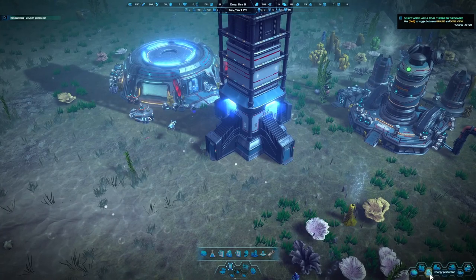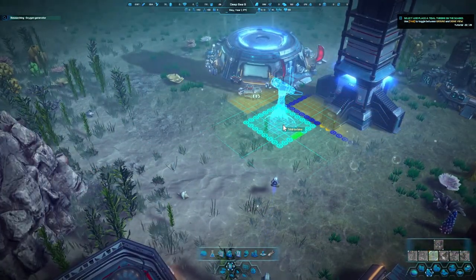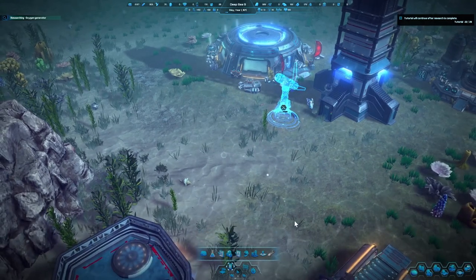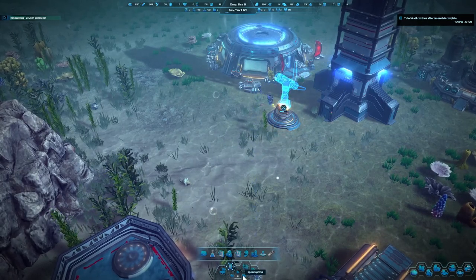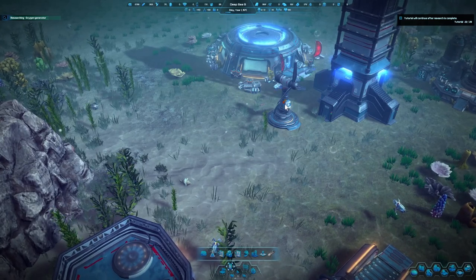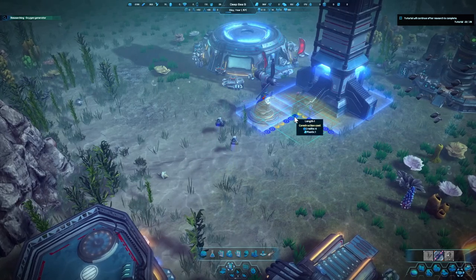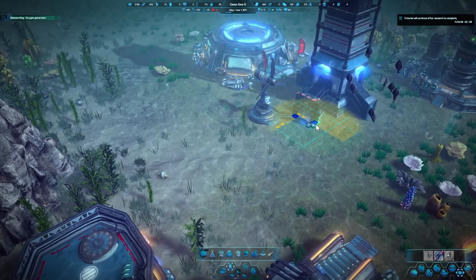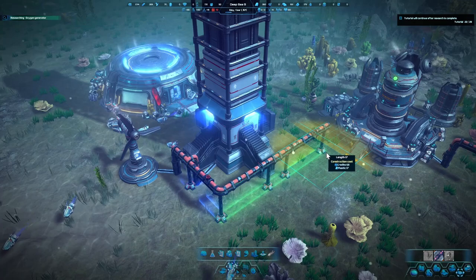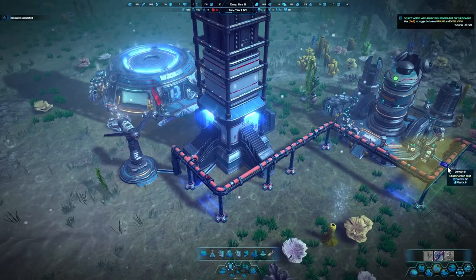Place a turbine — this will be our energy production. Go down to the right-hand corner, energy production and turbine. You can place a turbine close to the main base. Here's the dome — it's only going to let us build one at this time through the tutorial. You can build as many as you want once you're past the tutorial phase. Now it's got this little chain, so that means they want you to link them together. Infrastructure — pipeline. I think we can connect it to the main pipeline also. Just got this little bit farther — there we go.